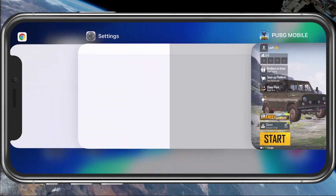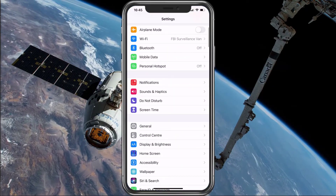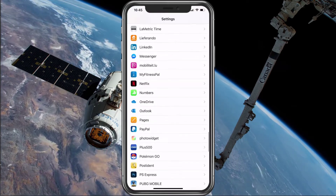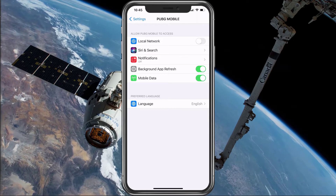make sure that you're not using a VPN app and open up your native settings application. Here, scroll all the way down to PUBG Mobile, and make sure that the Mobile Data option is enabled, in case you're using your cellular connection.